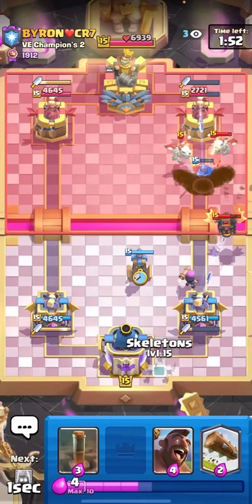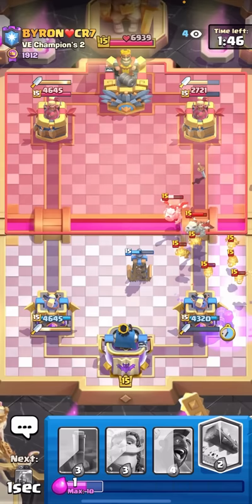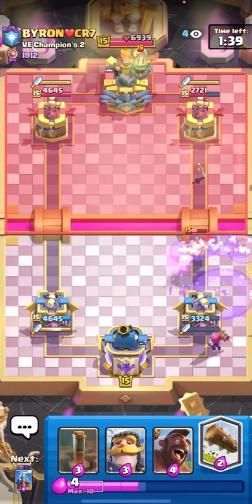He does Skeleton Dragons on the Knight so that's fine. I'll Tesla too just to help take care of the Lava Hound. I'll Skeletons and Fire Spirit, and then I have the Evolved Firecracker as well. It sucks that I have to use the Evolved Firecracker so early, but it's better to use it than to lose the entire game.